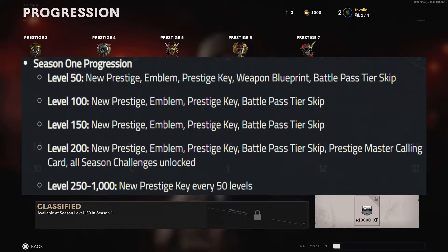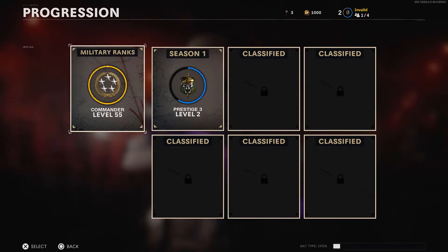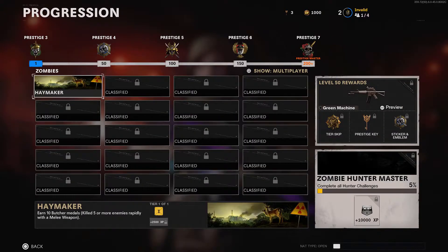Levels 250 to 1,000 will simply grant you a Prestige Key every 50 levels. Prestige Keys can be used in the Prestige Shop located in the Barracks under Progression, but at the time this video is being made, the Prestige Shop is bugged and has been removed from the game temporarily.